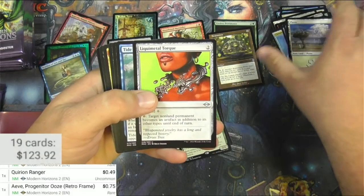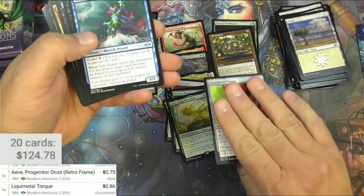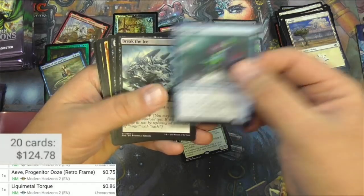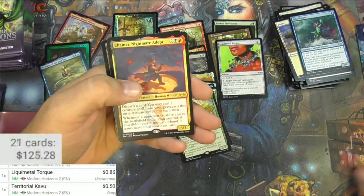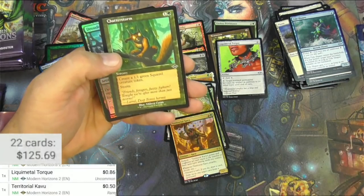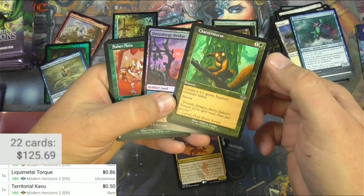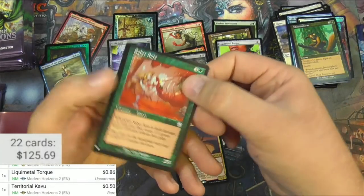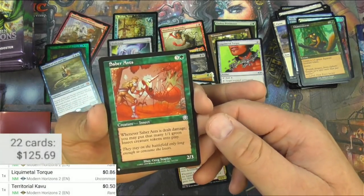Ornithopter, Liquid Metal Torque — that was one I think was worth a little bit on the uncommon list, nothing super big. Territorial Kavu and another Chainer. And a Chatterstorm — bing bing! And Saber Ants. Let's see — Chatterstorm, pretty good common. Saber Ants: when it's dealt damage, you may put that many 1/1 green insect creature tokens into play.